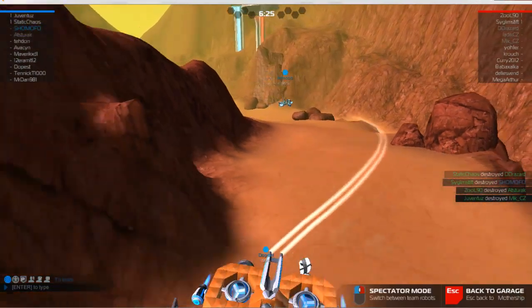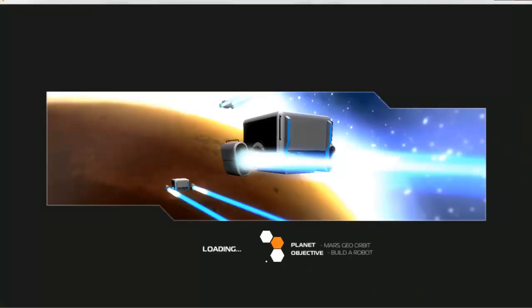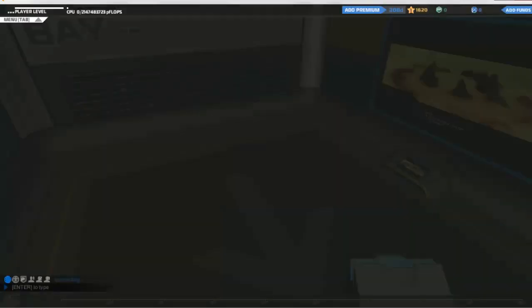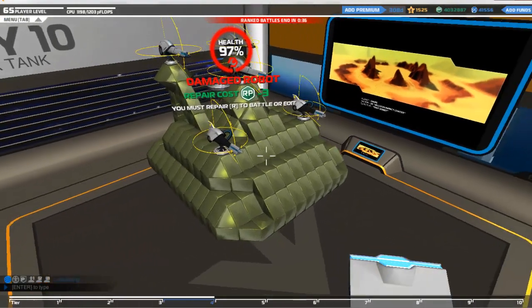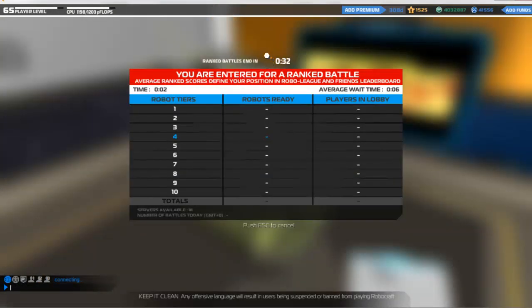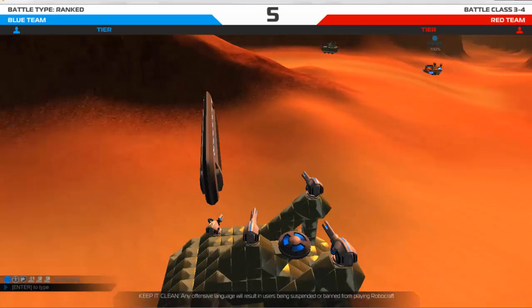I've really got to get used to this. Of course when I'm in a plane and I'm flying around, I can effectively stop moving because I glide and dive. I'm kind of used to easing up off the controls while I'm shooting. A little bit of thrust goes a long way. Whereas with this, you kind of have to remember that if I take my hands off the controls I'm effectively a complete sitting duck.